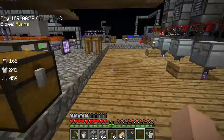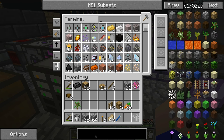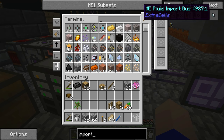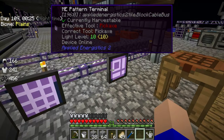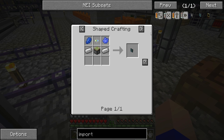So we want to make an import bus — a fluid import bus as well. We want the fluid import bus, this thing. So that's a sticky piston, which we know how to make. It's a similar recipe to the standard import bus, just different in some ways.